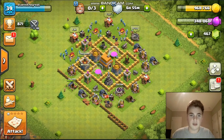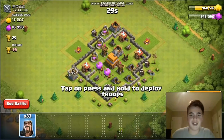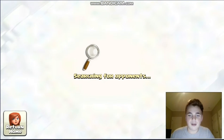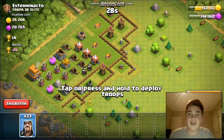Looks like I'm getting low on loot. I should probably go attack with my mass wizard strategy again — 33 wizards. Let's see if we can find a base and three-star it. I'll be back when I find a base.